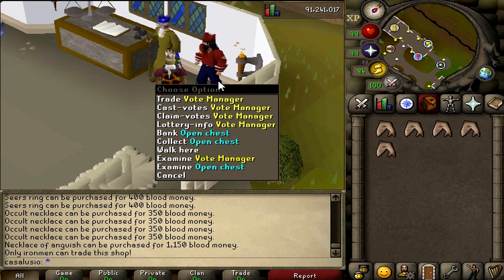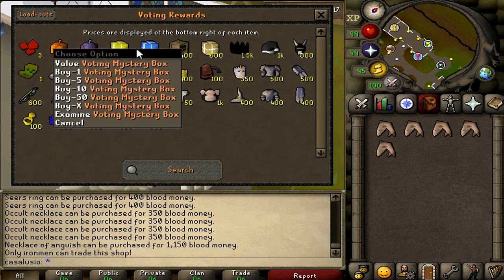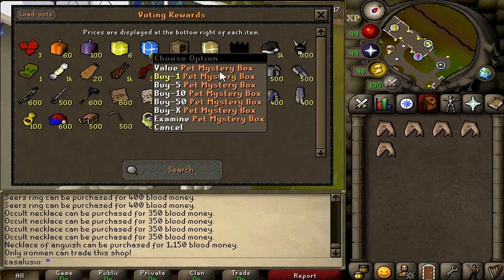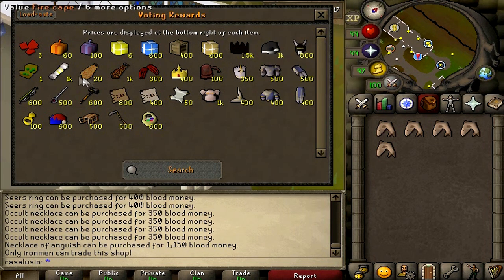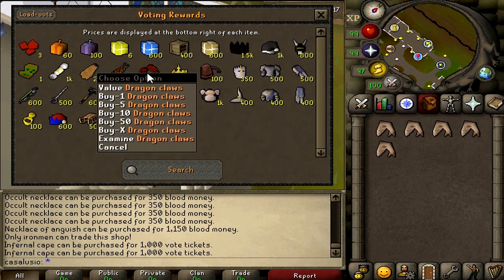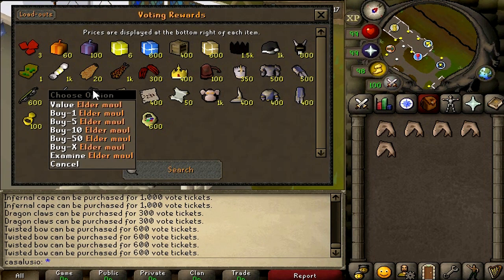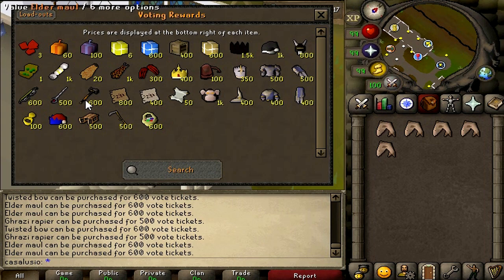The most interesting shop is the voting shop. Look at all those items — mystery boxes, super mystery boxes, voting mystery boxes, PvP armor mystery boxes, pet mystery boxes, a black party hat, black santa hat, black witch mask, Christmas cracker, fire cape, dragon claws, twisted bow, Ghrazi rapier, and elder maul. When the server releases, make sure to vote and collect your votes — full ancestral is also in there.